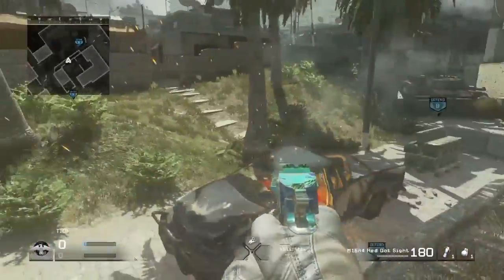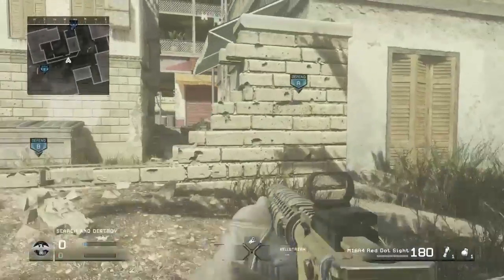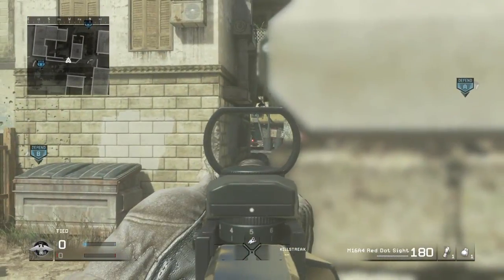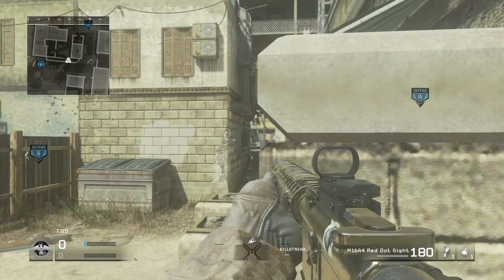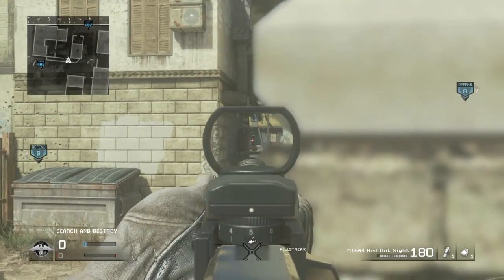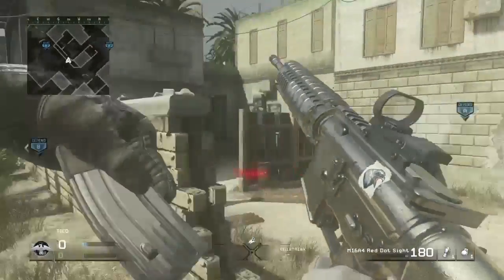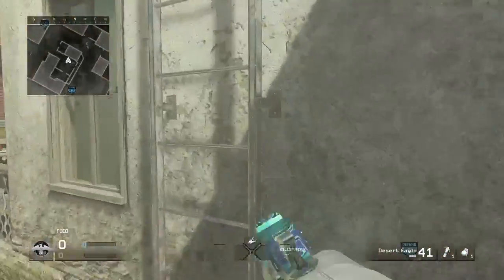The first spot coming off on the defensive side — you're gonna want to jump up here, and you can see this little thing right here. You can use this as a heglitch, and a lot of people will come right in here. Or if you have a Deep Impact class with an M16, you can actually just sit here and spray, and anyone that comes through that doorway will get killed or at least get tagged.